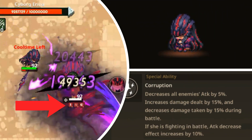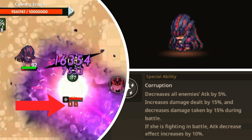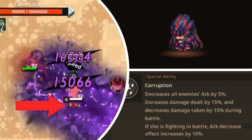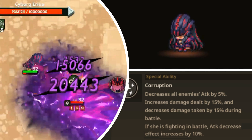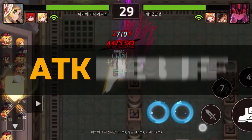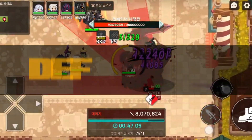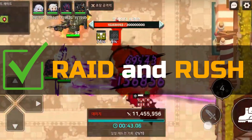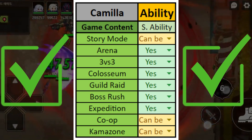Her special ability is called Corruption. It decreases all enemies' attack by 5%, increases damage dealt by 15%, and decreases damage taken by 15% during battle. If she is fighting in battle, the attack decrease effect increases by 10%. The attack debuff on enemies is especially advantageous in PvP modes like Arena and Colosseum, while the defense debuff boosts the team's overall DPS and is more beneficial for raid content. Overall, this special ability is versatile and applicable to all game modes.